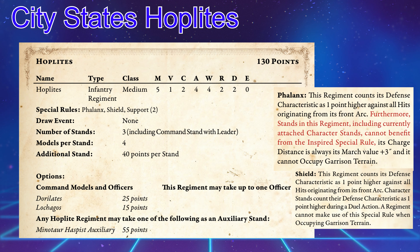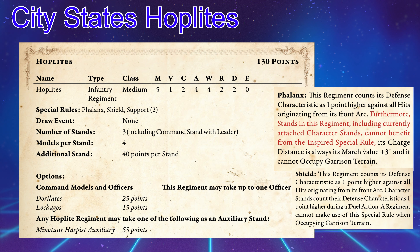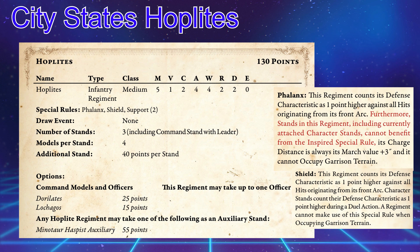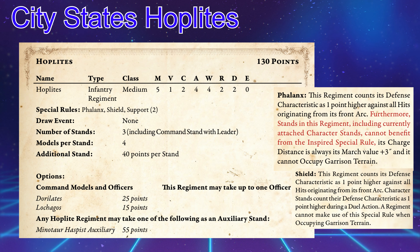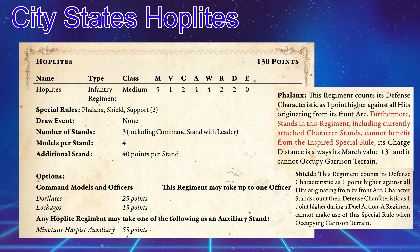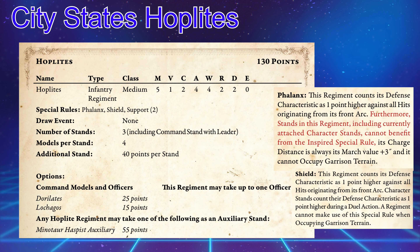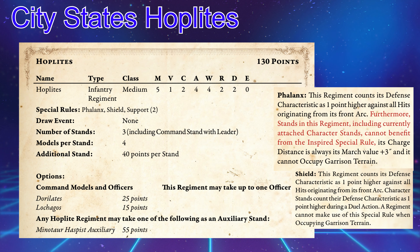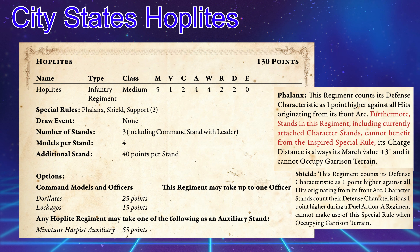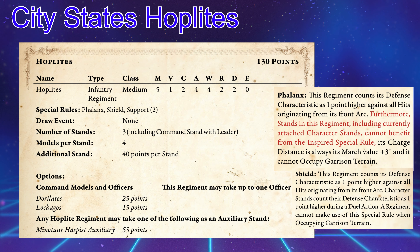They also have Support 2, so any stands in the second rank and beyond that are providing a support attack can give additional support attacks when they do their clash. They have no draw event. They have 3 stands to start with, 4 models per stand, and it's 40 points to add an additional stand to the unit. They do come with a champion, just like any other unit, which gives you plus 1 attack to that stand.